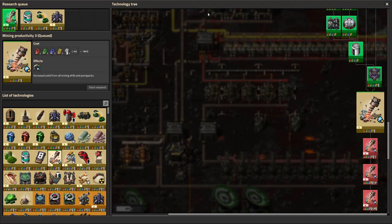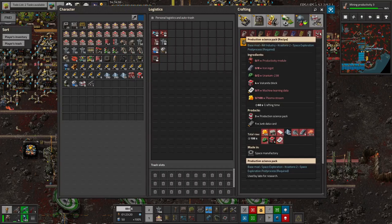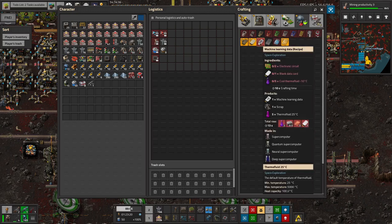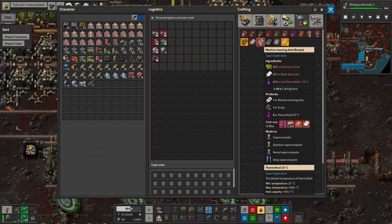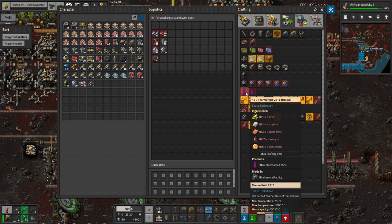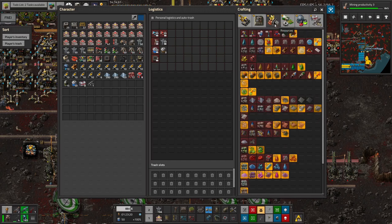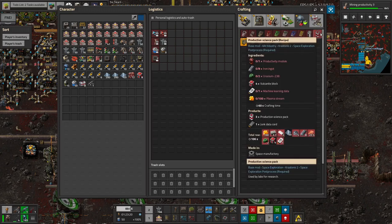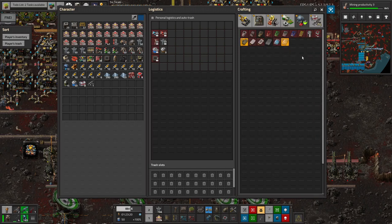Vulcanite is now being made, which solves a couple of problems. I needed it for production science, which straight up requires vulcanite. I had a feeling machine learning data and the plasma stream might also need it — machine learning data needs thermo fluid, and I think I needed cryonite for making the thermo fluid. I can't quite remember what I needed the cryonite for, but I definitely need the vulcanite for this, and I thought cryonite was needed somewhere as well — maybe for the utility science, one of the sciences we haven't researched yet.